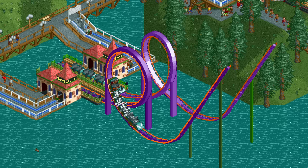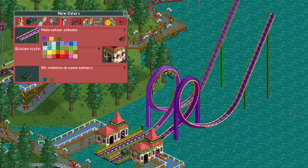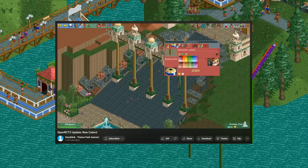Yes, very recently OpenRCT2 has increased the number of available colors from 32 to 54. This ride in particular uses violet, pastel orange, forest green, deep water, and army green. This is a great addition and if you want to learn more I recommend a video by Dirklink — you should subscribe to him as he very often makes videos about new features in OpenRCT2.